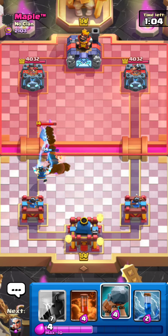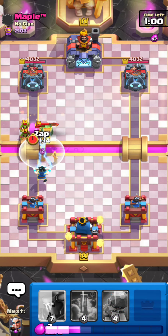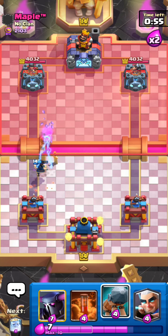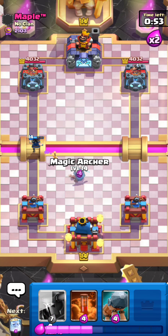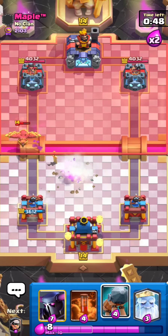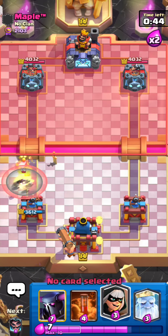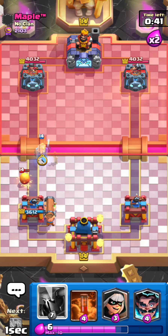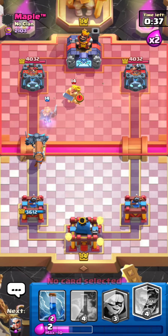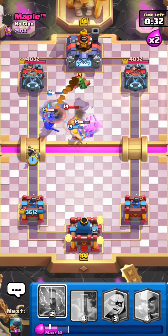It's a little trickier with the magic archer variation because it's not as aggressive, so I wouldn't really advise that method unless you're extremely confident. He's going for a phoenix right there, also lightning, and bandit in the back. That's a pretty aggressive lightning — I may just PEKKA this. He might be kind of low on elixir, so I'm going to pour on the pressure as much as I can.